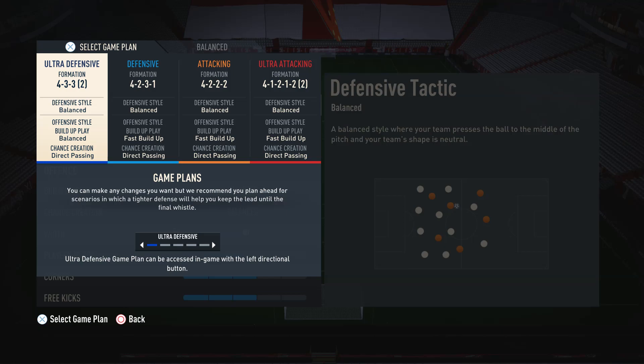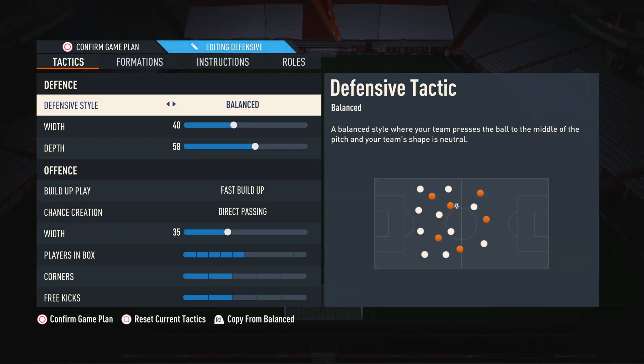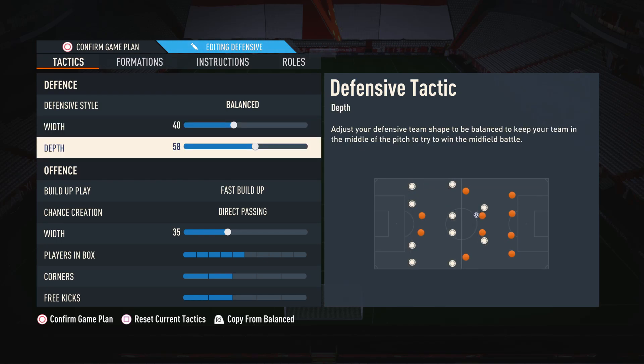Whenever I go into a game of FIFA, I always start out with my defensive tactics — they're not actually defensive, I just put it in that slot — which is the 4-2-3-1. For the defensive style, I'm using balanced, as it gives me great control over my defense. I like to manually defend, so it is very helpful to have this on balanced. For the width, I have this on 40, because people like to attack in a very narrow way, so it's important that we defend narrow to combat that. For depth, I'm currently using 58 with the 4-2-3-1, because it's quite a balanced formation, so you don't want to be too aggressive or too conservative — having it on 58 gives me a nice balance.